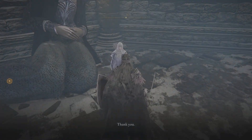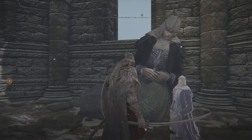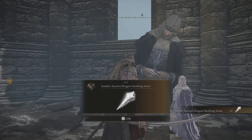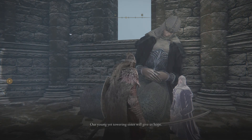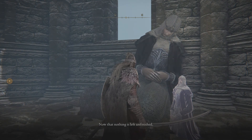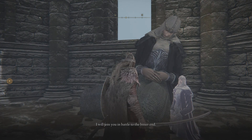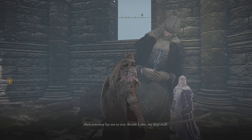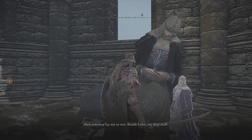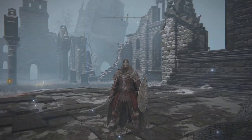Alright, let's talk to her. Thank you. You're welcome. I finally fulfilled my purpose. At your back. There we go. Somber ancient dragon smithing stone. 'Our young yet towering sister will give us hope. Now that nothing is left unfinished, I will join you in battle to the bitter end. And when the fighting is done, then you may lay me to rest beside Lobo, my dear wolf.' Alright, cool.